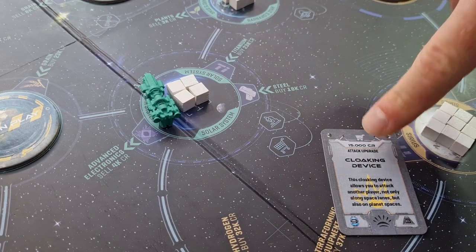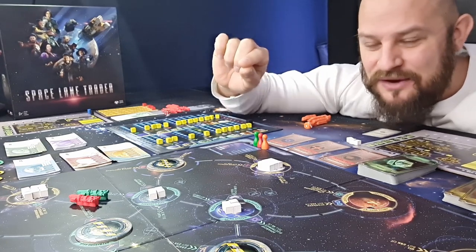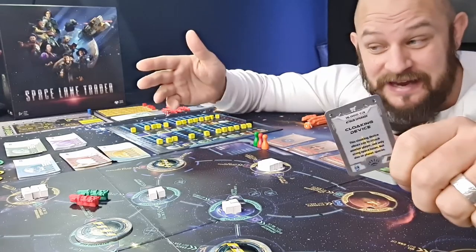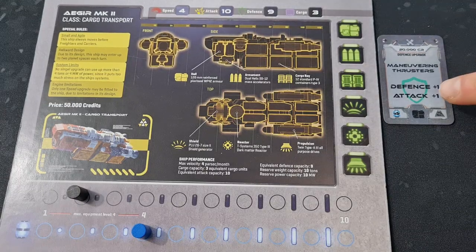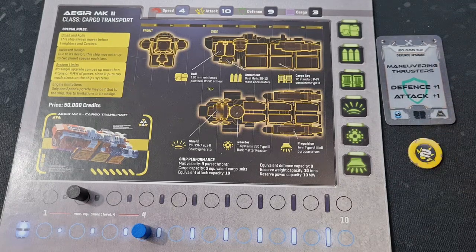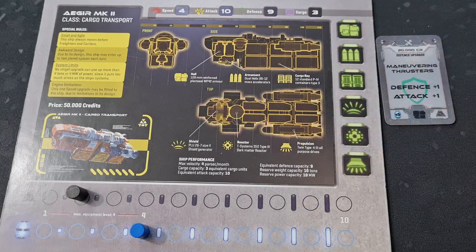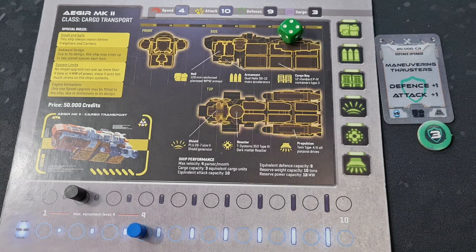If you move into the same space as one of your opponents, you can choose to attack them — but you can only attack another player when they're not on a planet's base, unless you have the cloaking device, which lets you attack anywhere. To find out who wins the battle: add up your attack value plus any extra attack from equipment or boost tokens, then roll the die and add it all together. The defender does the same with their defense value and any defense tokens, then rolls the die. Whoever wins the fight gets to take either two debris cards or two cargo cubes from the opponent, if they have space in their cargo.